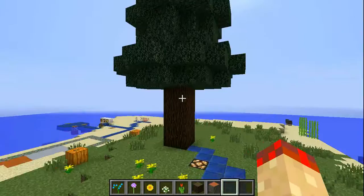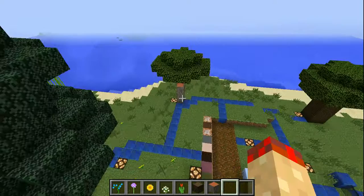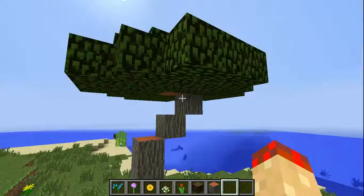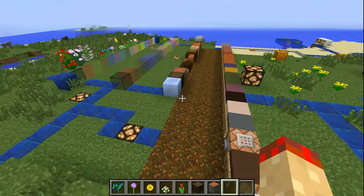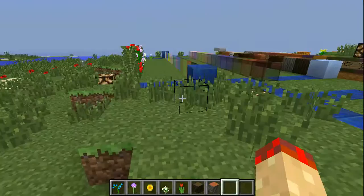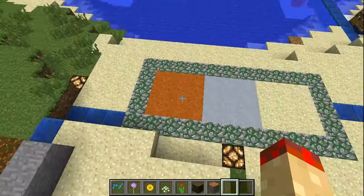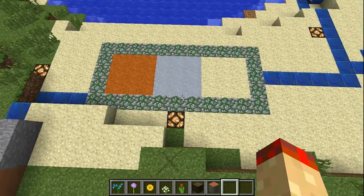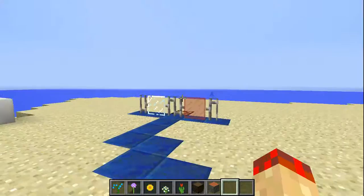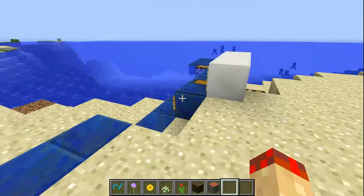There are new trees. Here's the big tree for redwood forest biomes, otherwise known as mega taigas — I like to call them redwood forests. This is the acacia tree for the savannah biome. And this is the dark oak tree for the roofed forest. Here's red sand, clay and sand put together just to see how they look side by side. And now glass panes — stained and normal — connect with iron bars, which is cool.